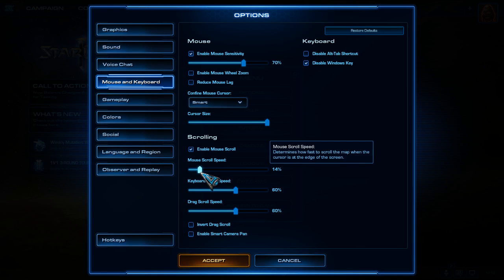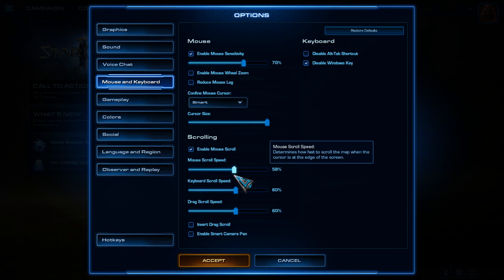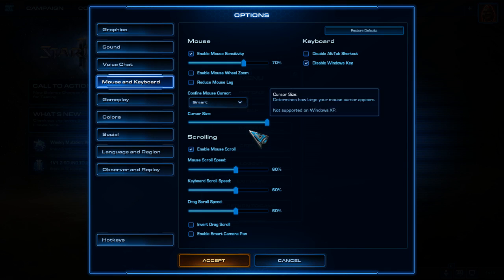Because if you have everything at like 20%, it takes a long, long time to move the screen. Try out whether 60% feels okay - too fast or too slow. But 60% is a huge difference compared to 20%.